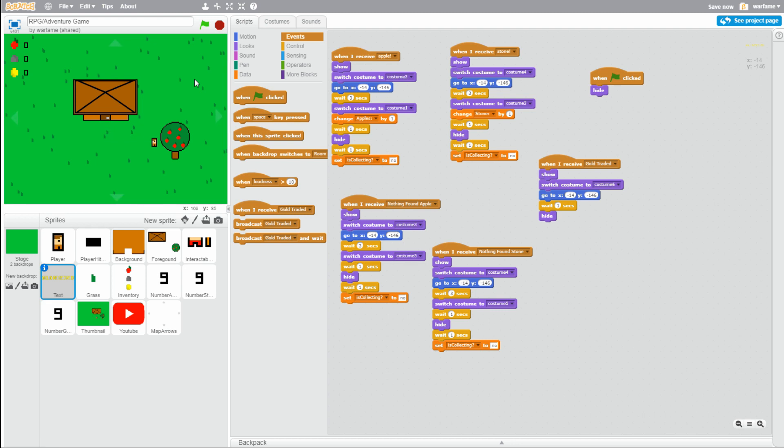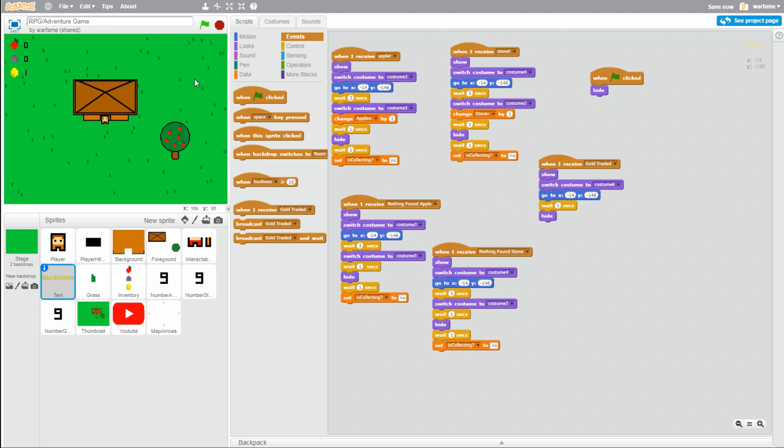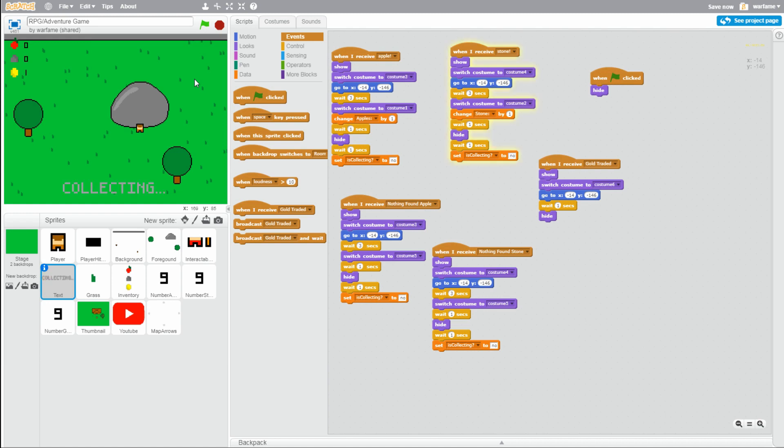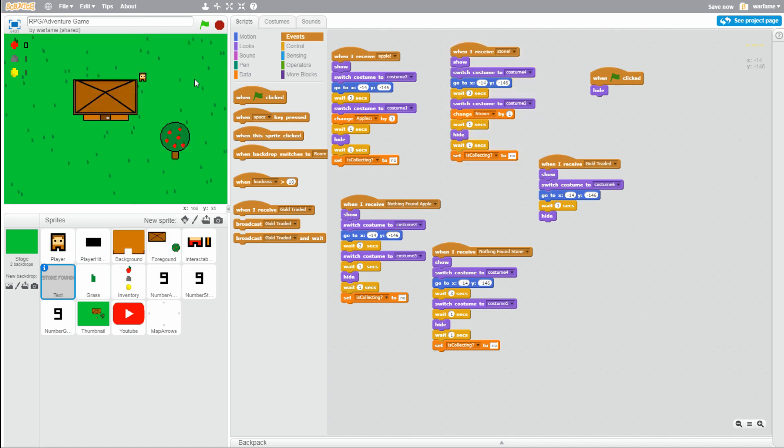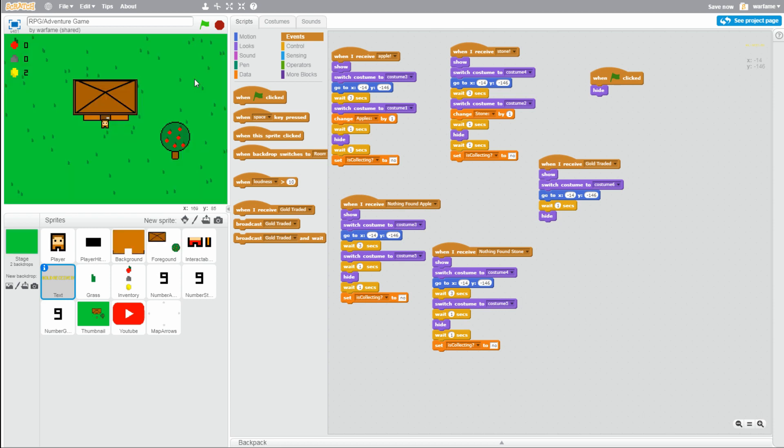Let's try it out. Let's first get an apple: collecting... apple found. Now let's go to our merchant and trade an apple — it says gold received. Cool. Now let's try it with our stone: go to our stone, collecting... stone found. Let's go back to the merchant, press space — and it says gold received. So it works. That's it with the player interactions.